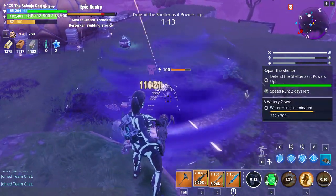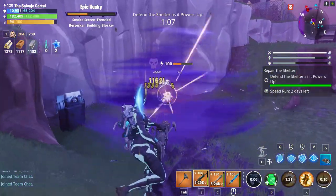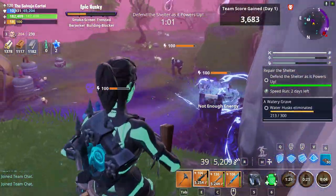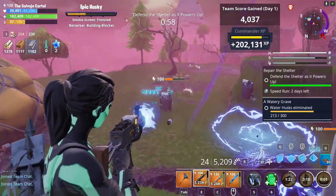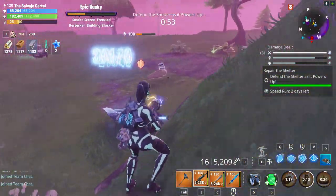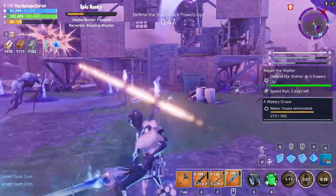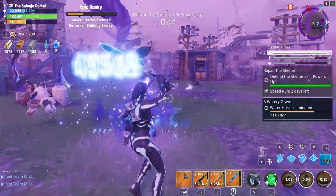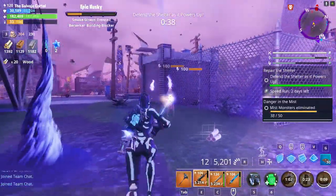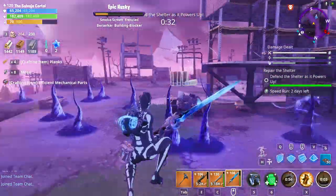Let me teach you another thing I've learned by playing Repair the Shelter for hours and hours. There are different types of waves that spawn in Repair the Shelter. You're either going to get a flinger wave, a wave with a lot of mist monsters like flingers and smashers, or a wave that's just lobbers and flingers — which is the wave we got right now.